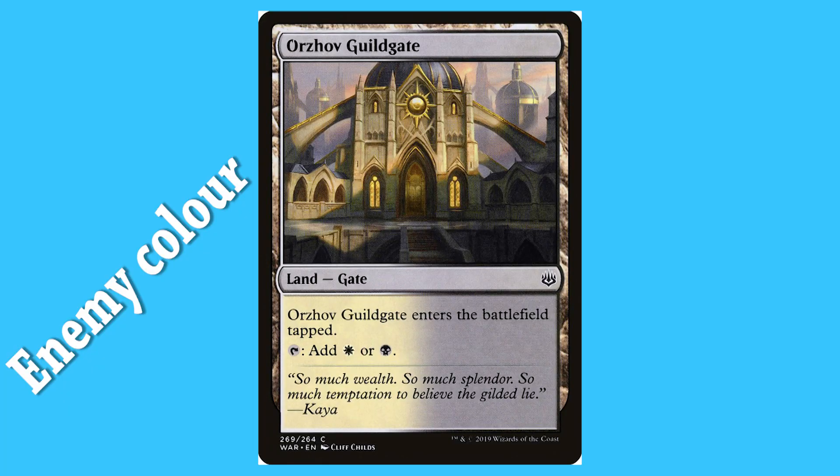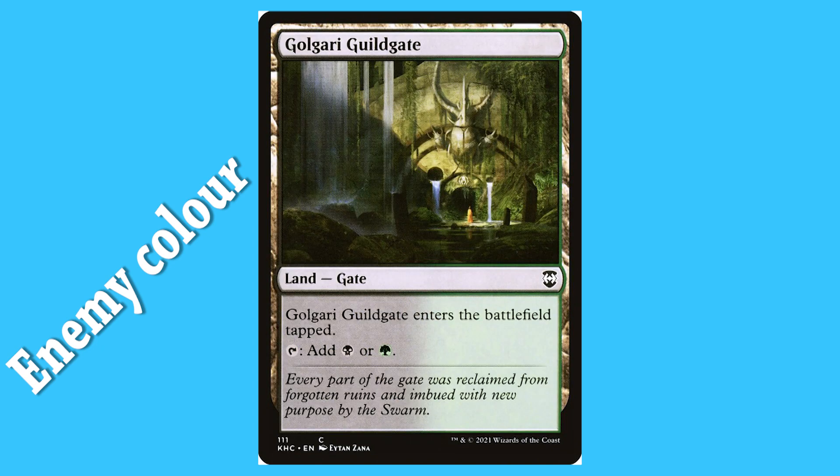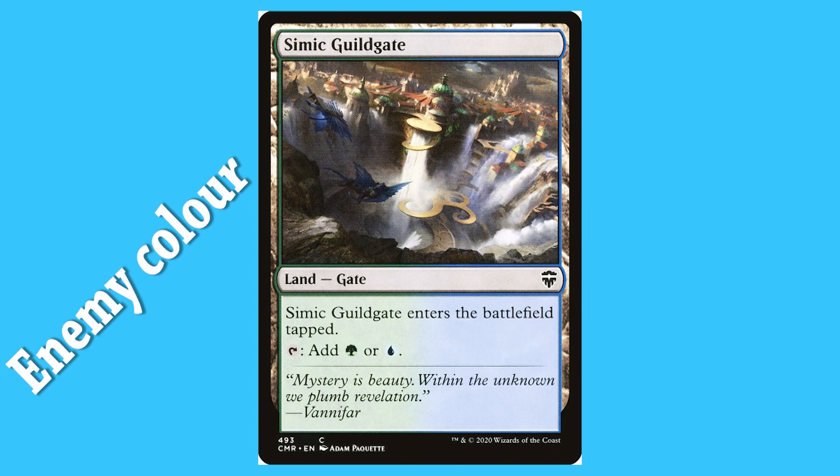Orzhov Guildgate: a land, gate, common — enters tapped, taps for white or black. Izzet Guildgate: a land, gate, common — enters tapped, taps for blue or red. Golgari Guildgate: a land, gate, common — enters tapped, taps for black or green. Boros Guildgate: a land, gate, common — enters tapped, taps for red or white. Simic Guildgate: a land, gate, common — enters tapped, taps for green or blue.